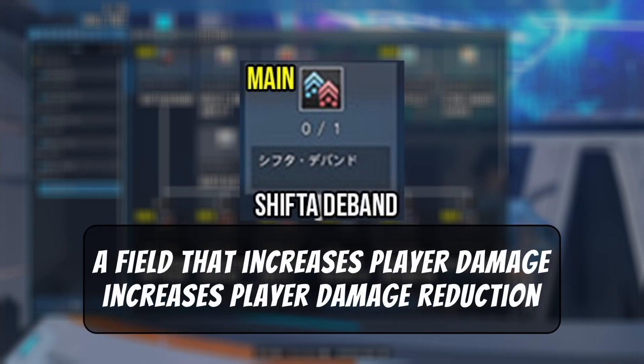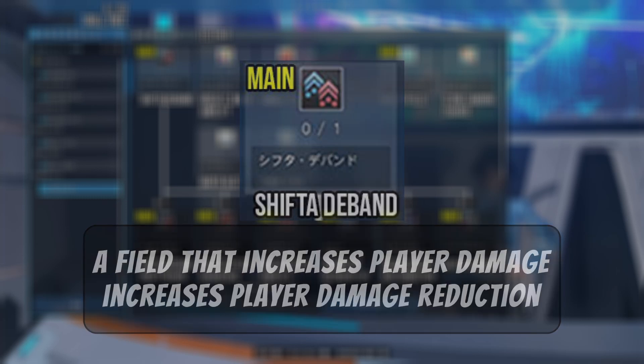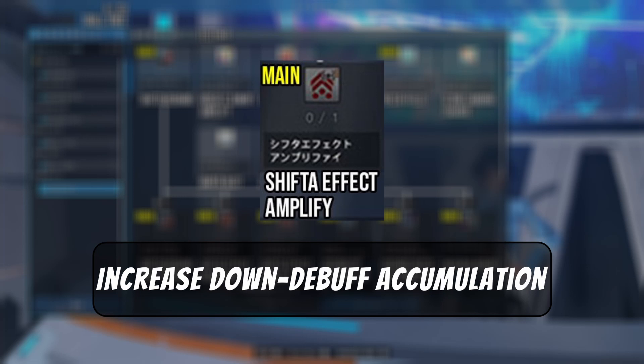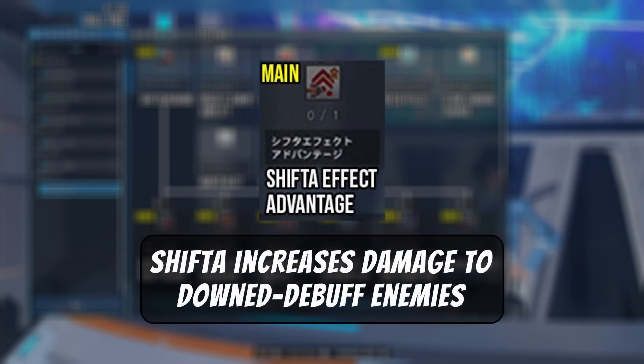Tecker's skill tree plays around these debuff concepts very heavily. Shift the D-Band is a main class only active skill that applies a field providing damage bonuses and damage reduction for you and anyone within the area of effect. Shift the D-Band Party Share (main class only): when using Shift the D-Band, any party member within the area will be affected regardless of distance. Shift the Effect Amplifier (main class only): Shift the D-Band provides downed or debuff accumulation up.